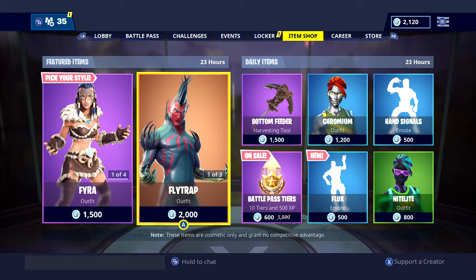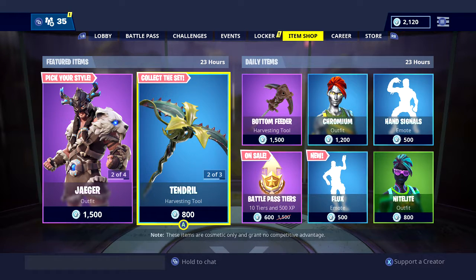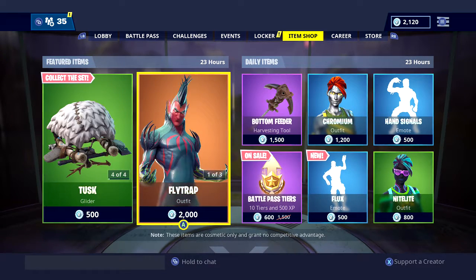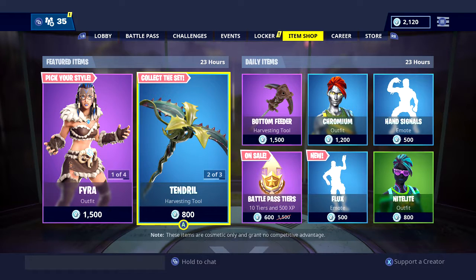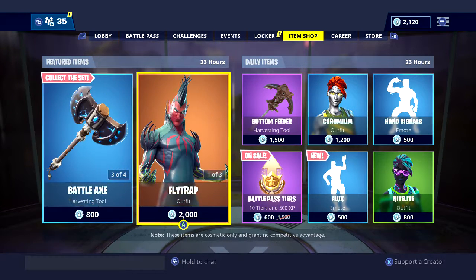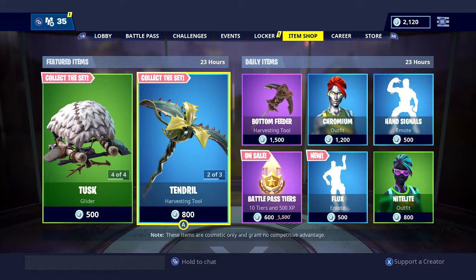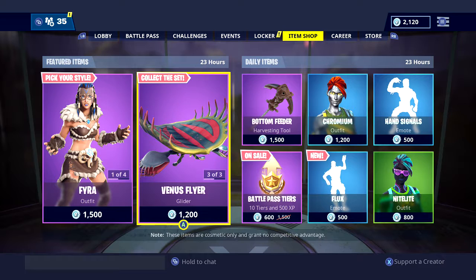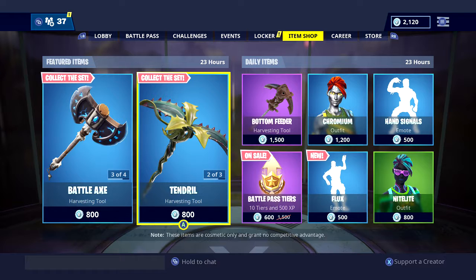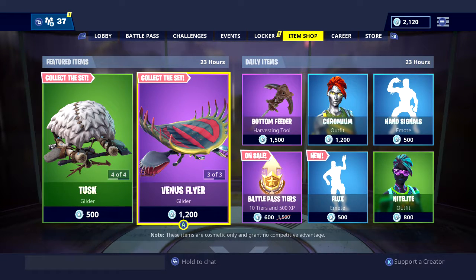That new emote, but everything else is basically stuff we've already seen. I think Fly Trap was becoming rare. If I had to choose something to purchase, it would be Jagger, which I don't really want — I'm waiting for other stuff. Maybe Hand Signals, I might cop that later, still indecisive. Bottom Feeder seems like a nice pickaxe; if I had the pickaxe I wanted and had extra to spend, I'd get it because it looks cool. But other than that, there's not much to this item shop.